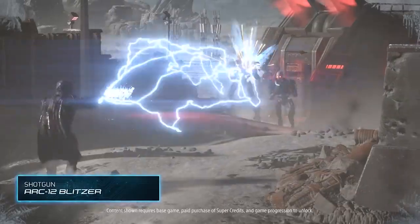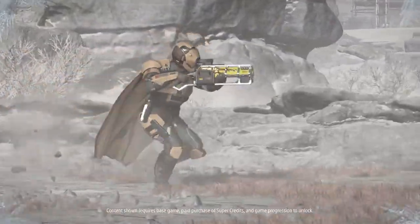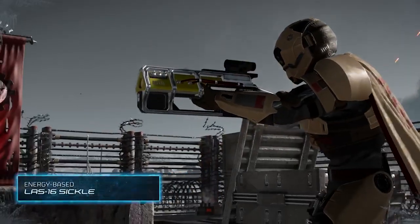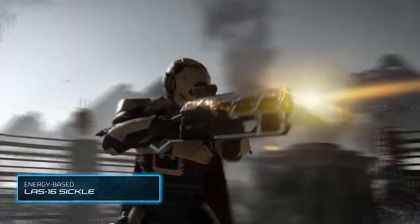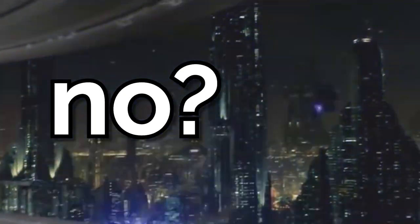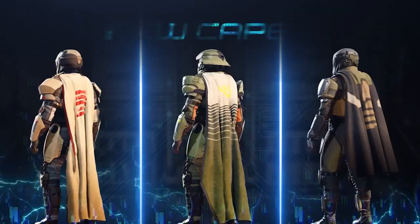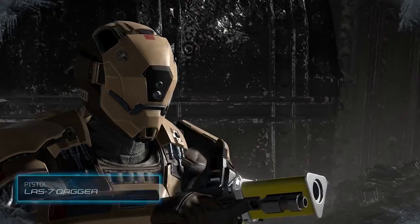Next we got the ARC-12 Blitzer, a shotgun that shoots lightning at targets and appears to arc between them. I think this is probably gonna become my new main weapon. Are you really telling me you don't want to walk around the map looking like Palpatine shooting your enemies? Well, you're wrong — that is what you want to do. Maybe I'm just a nerd.